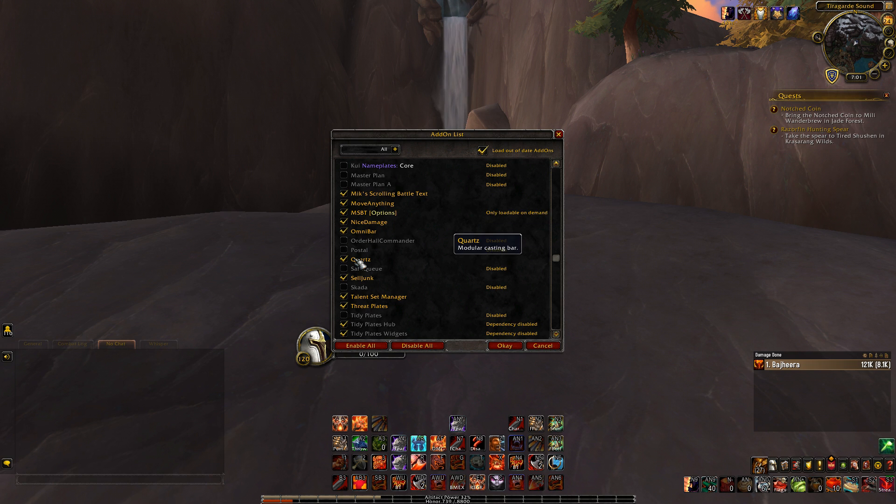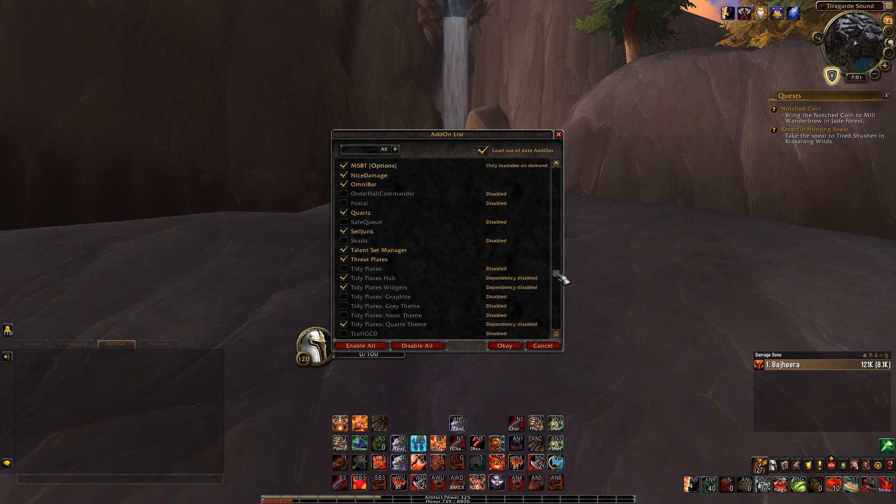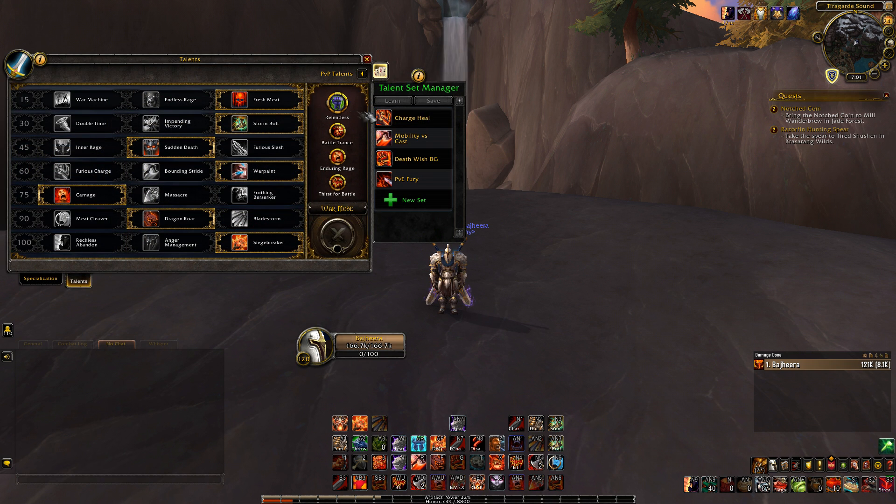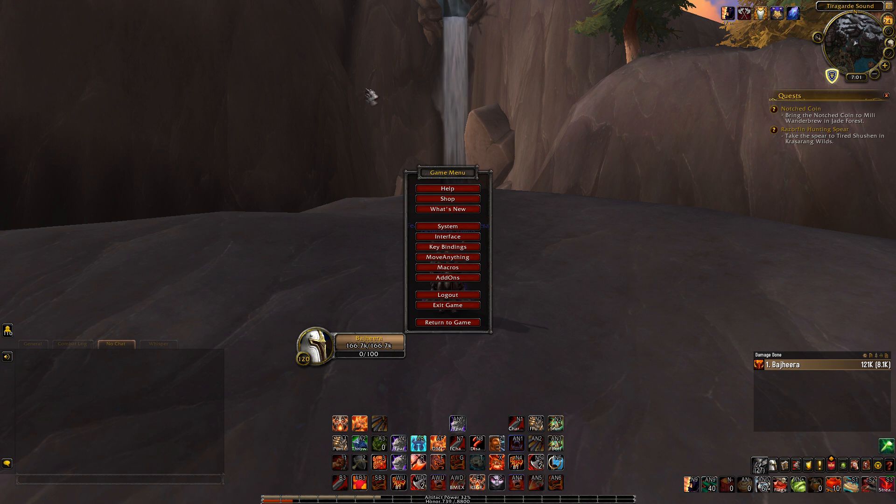Quartz is a cast bar add-on — it makes your cast bars look the way I have them. Sell Junk is always nice: you go to a vendor, click sell junk, and it sells all the gray items in your inventory. Not essential, but very convenient — I think WoW will put something like that in eventually. Talent Set Manager is what lets me have saved talent configurations like charge, heal, mobility, death wish, and PvE fury.